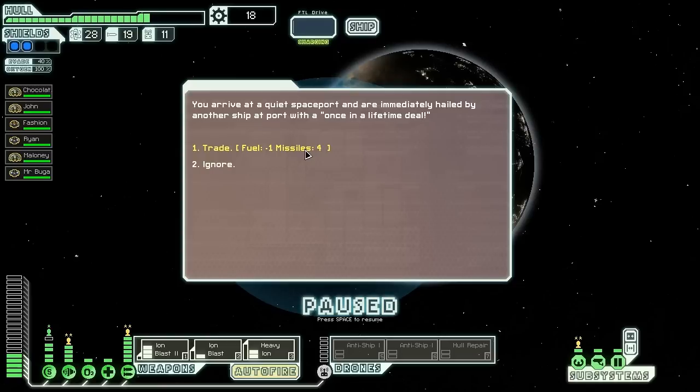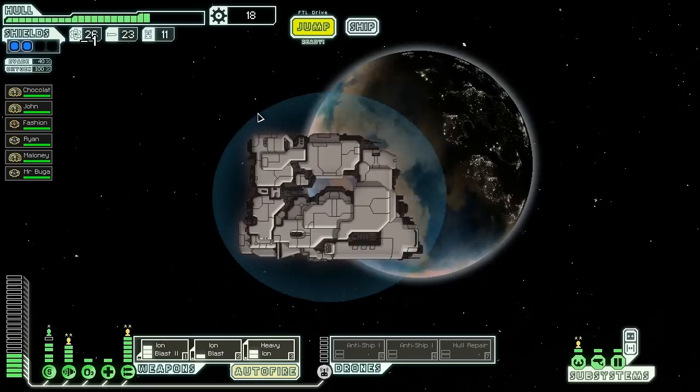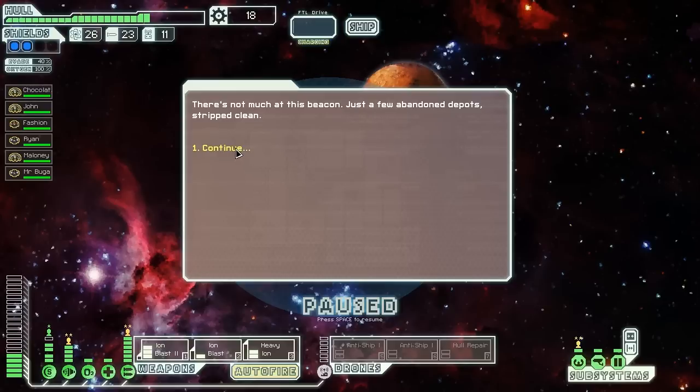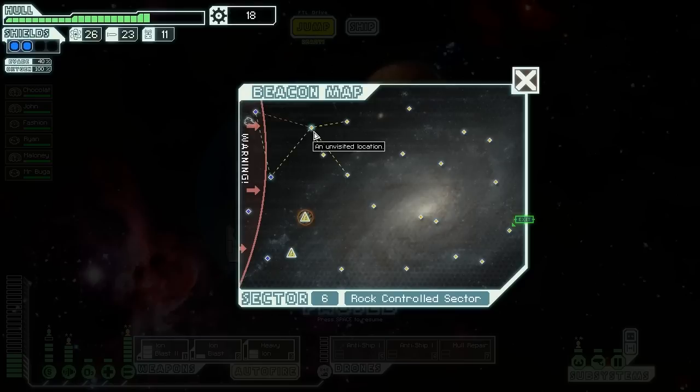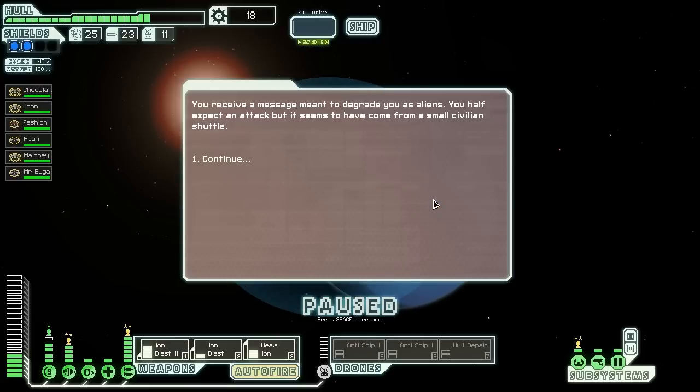One fuel for four missiles. You arrive at a space port and are immediately hailed by another ship with a once-in-a-lifetime deal. I don't really need missiles, but if I run across one of those things that wants missiles for scrap, this could actually be good. And I have so much extra fuel — let's do it. I could also run across something that gives me a missile launcher, and that would be even better. So why not? There's not much at this beacon, just a few abandoned depots stripped clean. The rebels are here, but we are moving quite far out of their range.